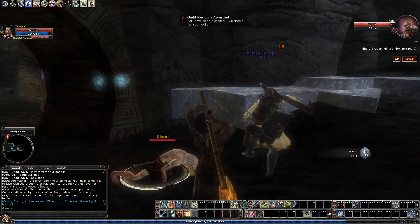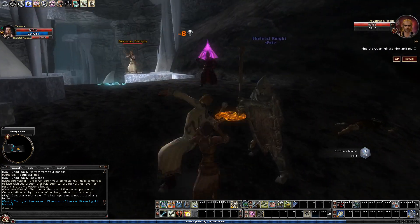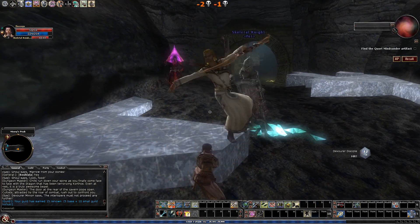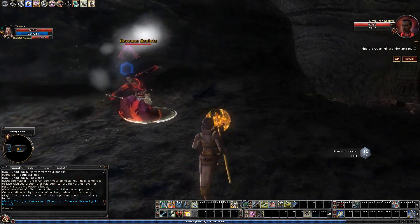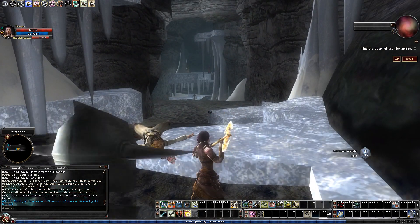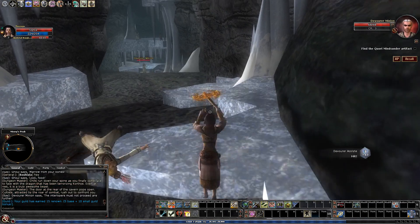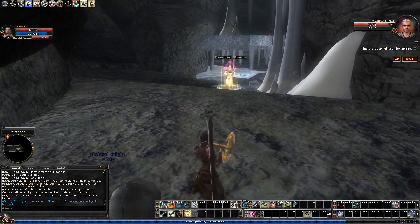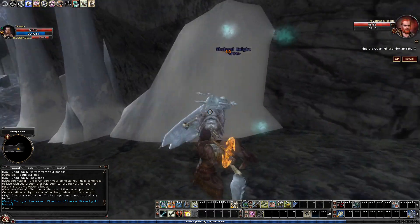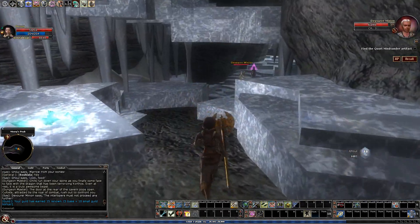That charm was super effective - that charmed guy just isn't attacking anything. Here's a good spot for charm. This is actually a fairly tricky fight if you're in a group that doesn't have any ranged damage. But better than ranged damage, I can just charm all the people I want to. I can charm people at this level - get them all fighting each other.